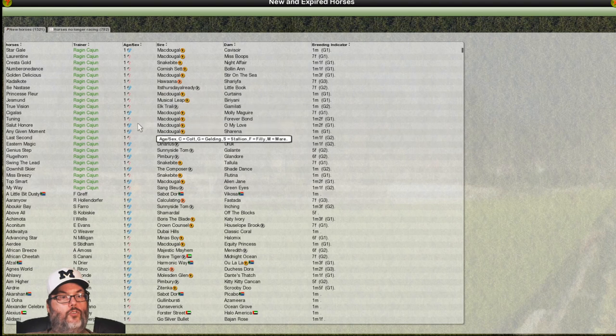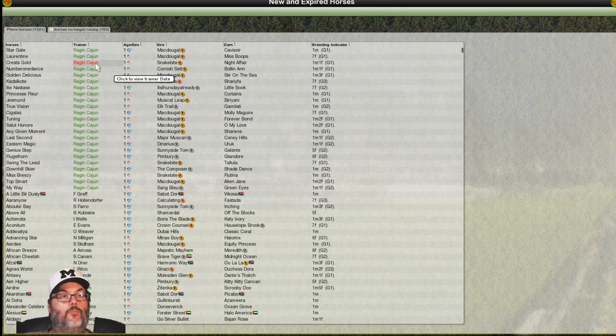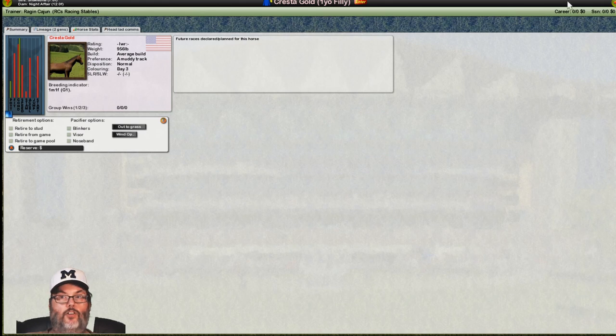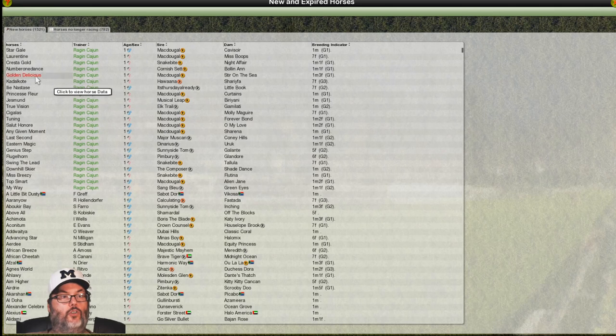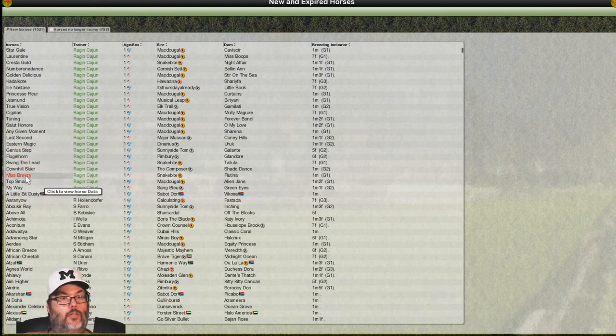Here are all our new horses — we've got 10 colts. Snake Bite was actually the really expensive one, but that didn't turn out well — again, there's not an exact science. Here's another Snake Bite offspring — look at the potential on that: over 50%. That's really good. It is a female though, so that gives us maybe a better quality breeding mare. Maybe we race her. That one doesn't have much in the way of potential.